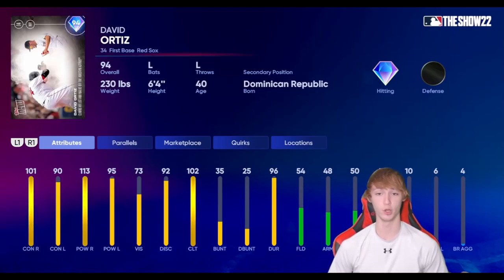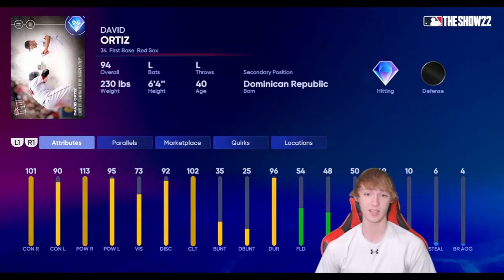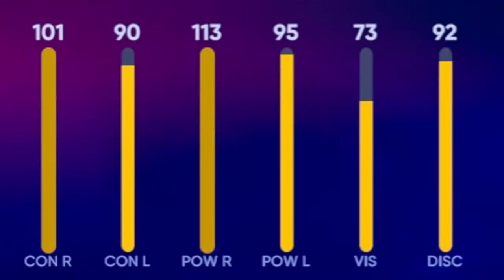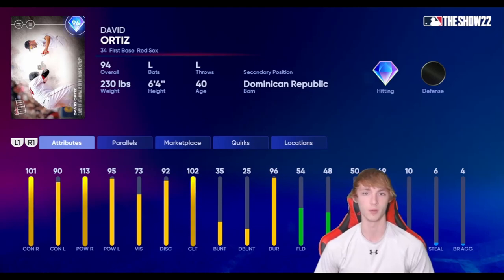Next up, I have a card that's just newly been introduced to the game and I think a lot of people are sleeping on it — it's this David Ortiz card. Obviously it's Big Papi. He's not going to have too much speed — he's got a whole 10 — and not too much defense either. But the hitting stats on this card make up for a lot of that. 101 contact right, 90 contact left, 113 power right, and 95 power left. He has five quirks: Hitting Machine, Bomber, Walker, Pressure Cooker, and Unbreakable. The hitting stats are amazing on this card. There is kind of a lefty meta though, and he's not as great against righties. But I do like this card a lot — David Ortiz is definitely worthy of the number 7 spot.